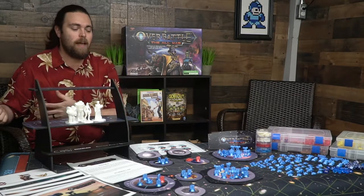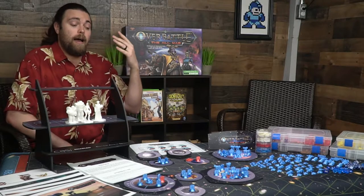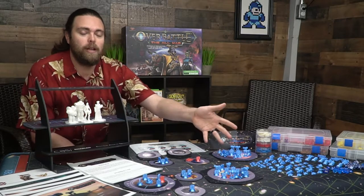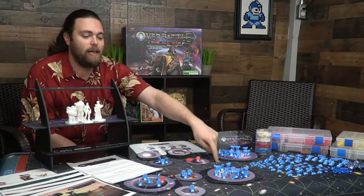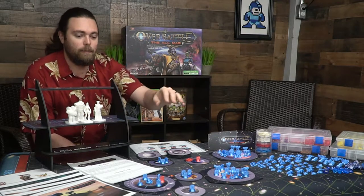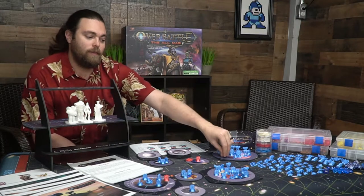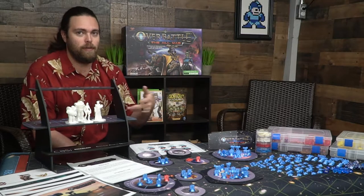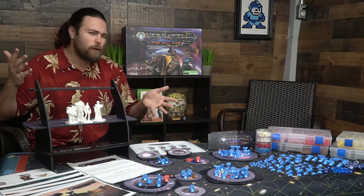After setup you roll for initiative again and players take turns. The first thing you do is move your units around the board, choosing combat targets — declaring where you're going to attack. After that the Sin player, knowing where you're attacking, moves his units around the board using colored tokens to gain points, since points give you more units during the recruitment phase after the turn. The Sin player cooperatively works with you while you're taking your turn.